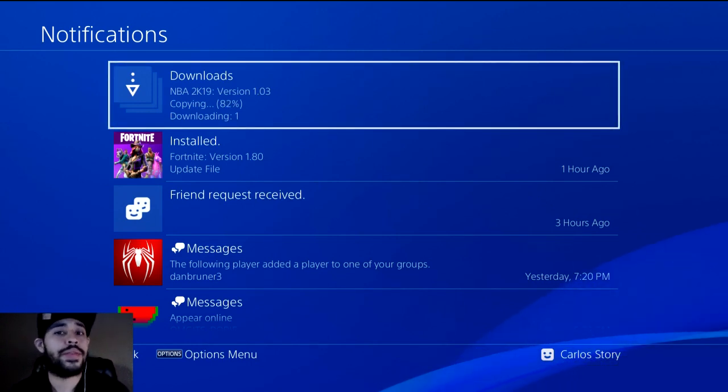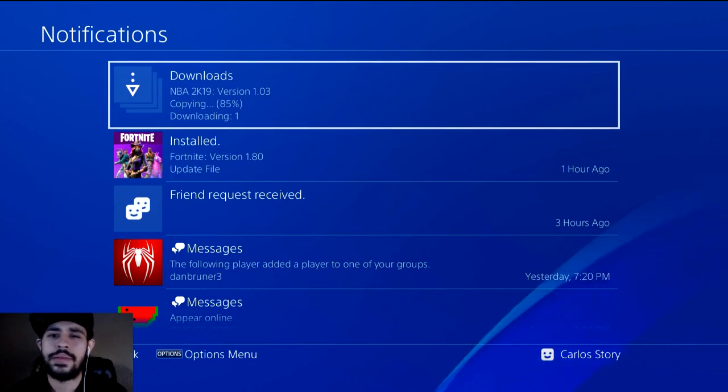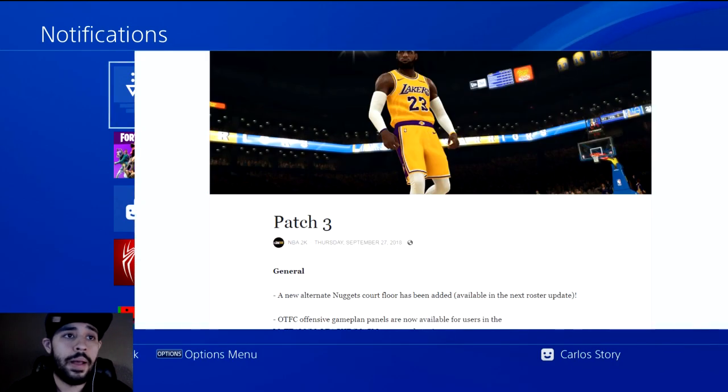They ended up saying that they fixed the auction, so I really want to see if it's actually fixed or if it's still kind of slow, like the scrolling. I'll show you guys really quickly the patch notes, and I'll leave a link in the description below. The only thing that I'm looking for is My Team, even though I've been playing a lot of park lately. My Team is still like number 1 for me.